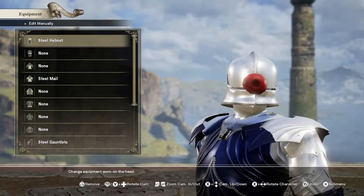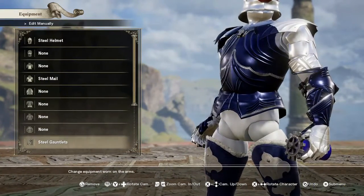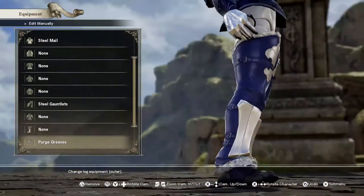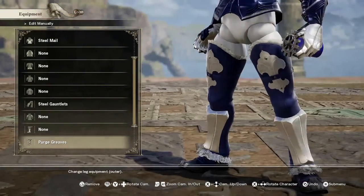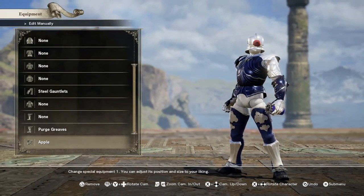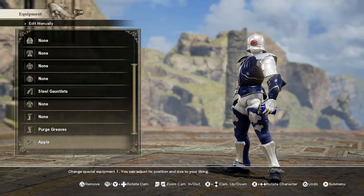For the equipment, almost all steel: steel helmet, steel mail, steel gauntlets, and then the purge greaves. The steel greaves just didn't look right — I felt like we could do a lot better, and I think we did with the purge greaves. For the additional objects, I decided to forego the ring on the bottom of the can from the original in order to place an apple on the head — to give it that look of the cyborg ninja eye.